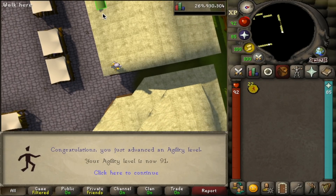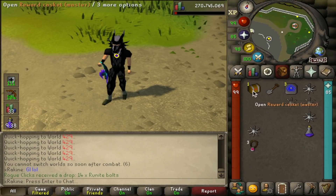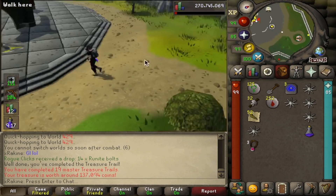Hey, there's level 91 in the Agility skill. And something slightly different: I've been getting a lot of clue scrolls from barbarian fishing and trading them in for master caskets. We got a master casket — let's see if we get anything cool. Man, I am so done. Clue scrolls are dead content, I swear.